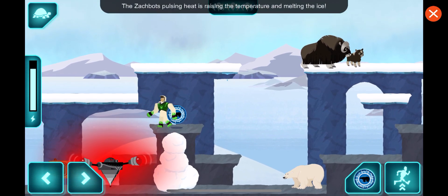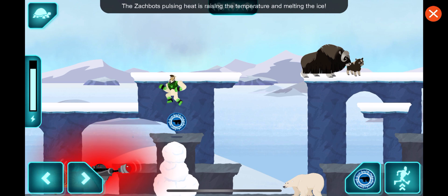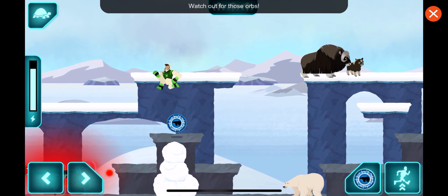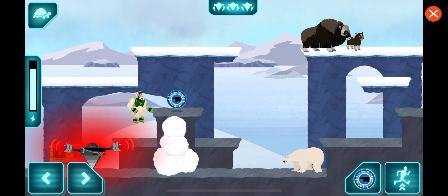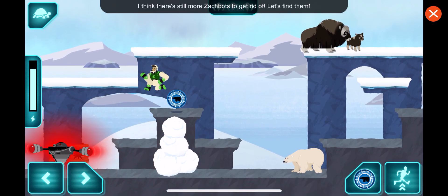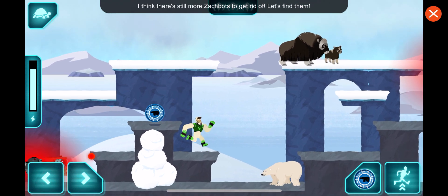The Zachbot's pulsing heat is raising the temperature and melting the ice. Use creature powers to destroy it. Watch out for those orbs! I think there are still more Zachbots to get rid of. Let's find them!